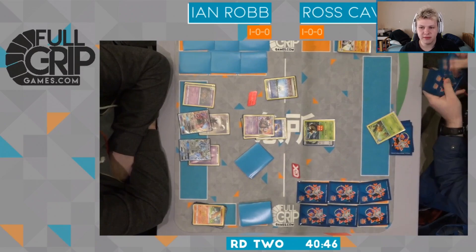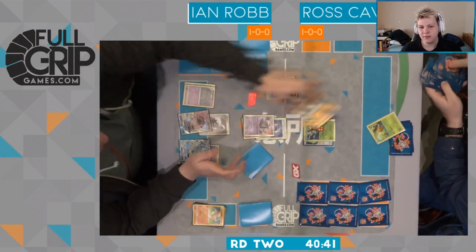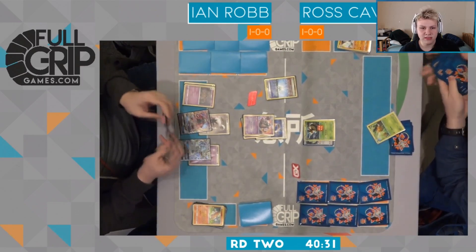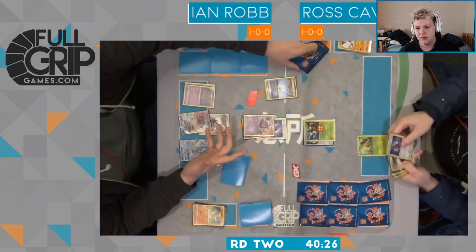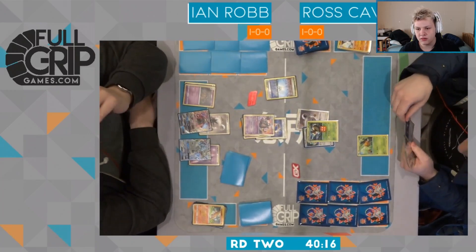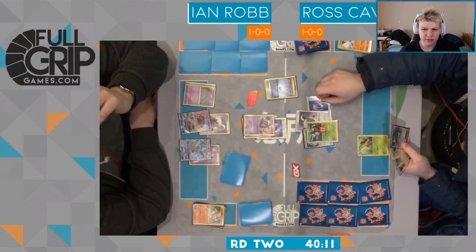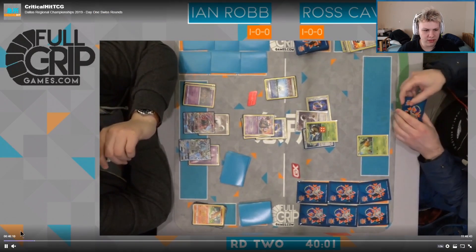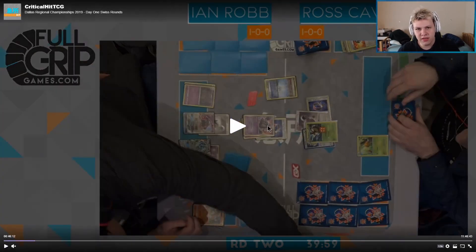We see an Ultra Ball here from Ross. He's going for a Combee — I don't expect him to bench it yet. Ross is just going to wait until he can knock something out before doing anything. He doesn't want to attack into it. It looks like he's going to go with Intelligence Gathering to draw some cards. The Choice Band — I think the Choice Band is actually better on the bench Combee. Either you knock out the Garb first and Ian will just Trash Lance Lele, meaning you lose the Choice Band, or now that you're hitting this, Ian can Acerola it and knock out your Combee anyway. The Choice Band never makes sense on the active Vespa Queen here.